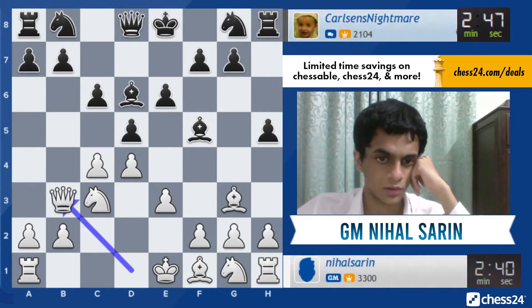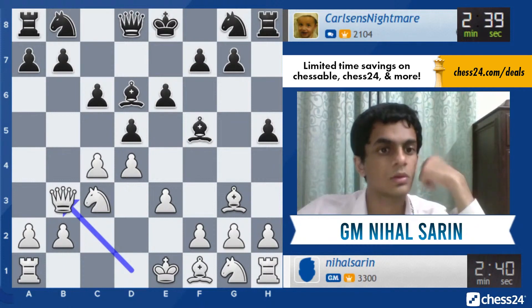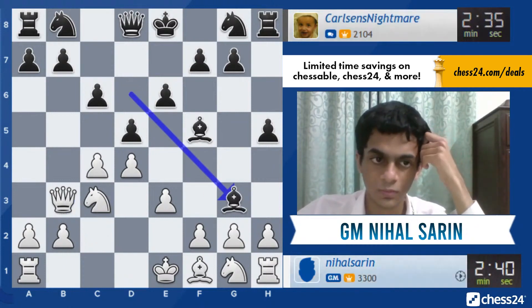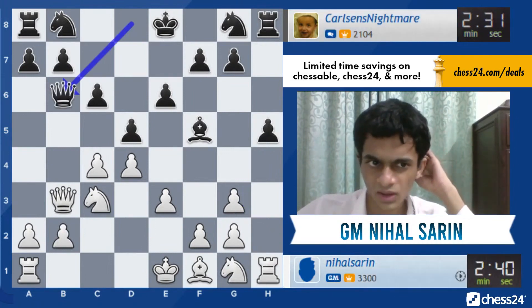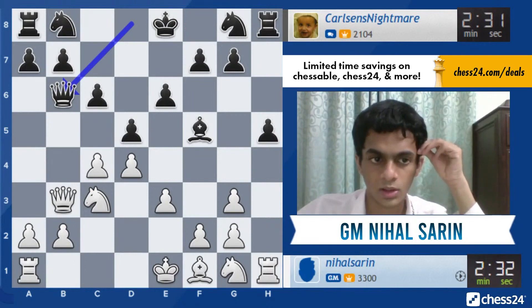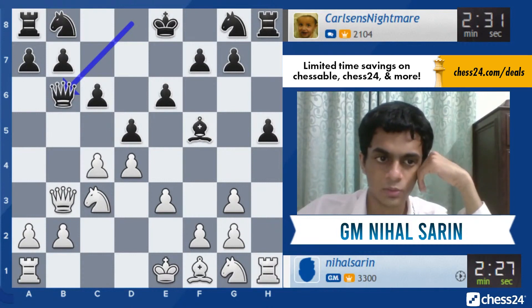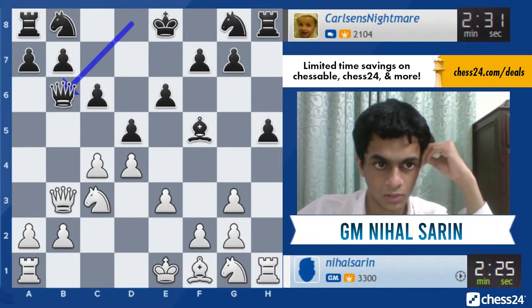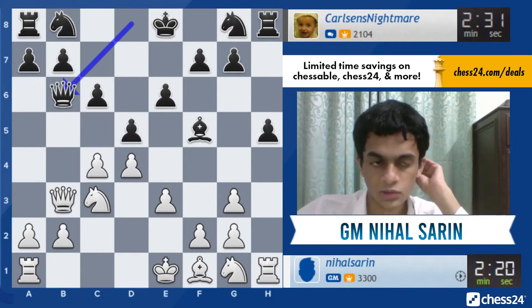H5 is a bit odd because now I can play queen b3 and it's seriously hard for black to defend b7 somehow. It's very annoying — you don't want to play b6, and if you play queen c8 you come under a pin. Queen b6 with the dark-squared bishop comes under the c-file, that's the problem usually. This time c5, black just goes back queen c7 — that's the typical way to deal with this. So now I think I'll just go queen h3.